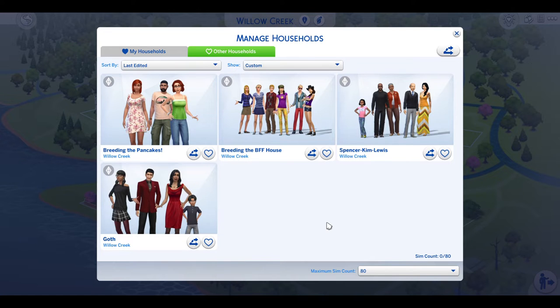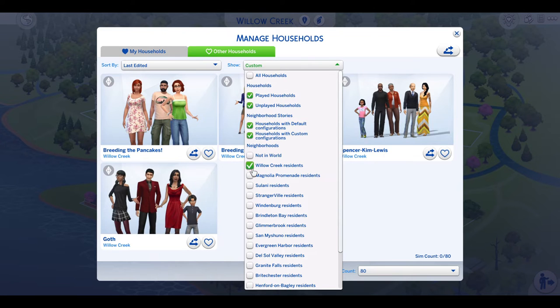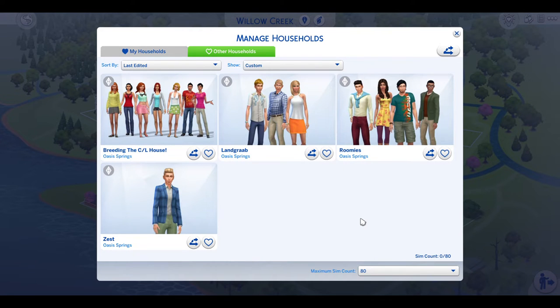So as you can see here, I've got up the Willow Creek household. We have the Pancakes here with their daughter and the BFF household with their children. And then I wasn't going to do these two because obviously we already have kids in there. I also completely forgot that I did the Calianta and Lothario household, which was quite interesting.